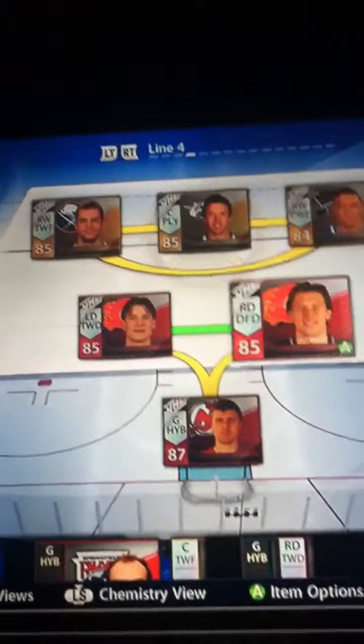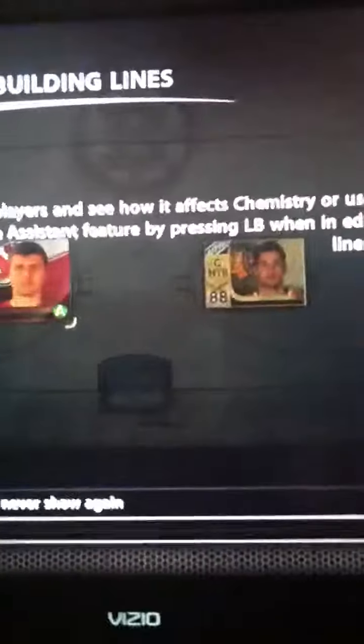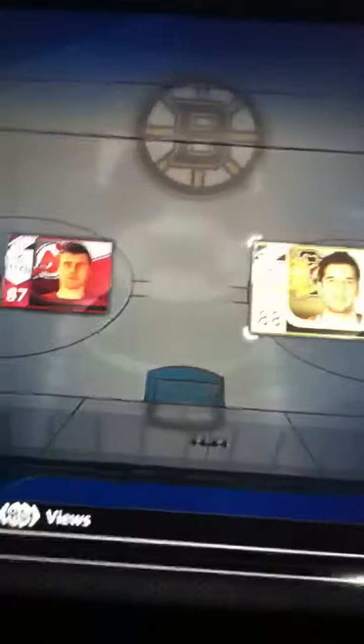Fourth line, I'm just going to show you guys the forwards: Drew Stafford, Brad Richards, and Chris Stewart. And then my goaltenders, Ilya Brzezgalov, and a team of the week, Corey Crawford.